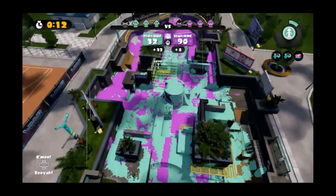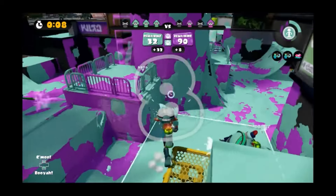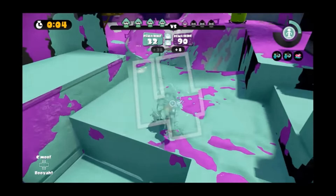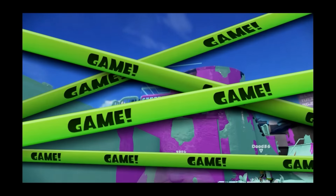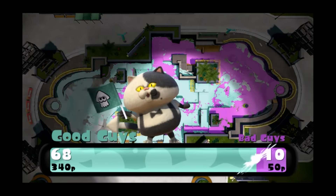The recommended super weapons are the inkazooka, the bubble shield, or the ink spider. And teamwork, teamwork, teamwork. Until next time, this is AW Brawler for Empire Arcadia saying: be you, be true, be human. AW Brawler out.